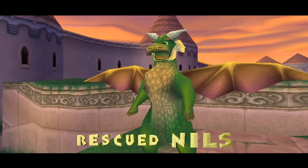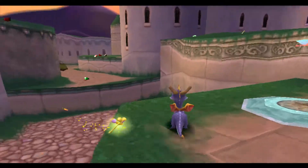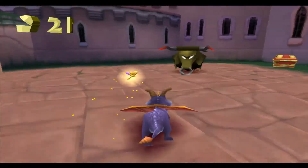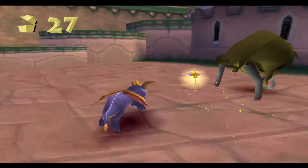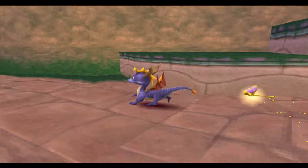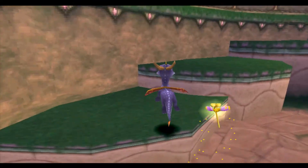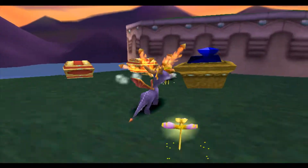So I guess we will do the boss next episode, which means I probably won't be recording that tonight because I don't feel like dealing with that tonight. Let's get these chests. I forgot these guys stick in the ground — I think you get the gem just from knocking them over, because they count as dead. But you can double-dead them if you want.